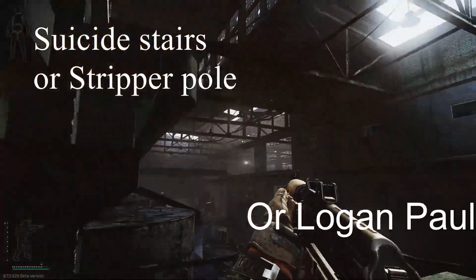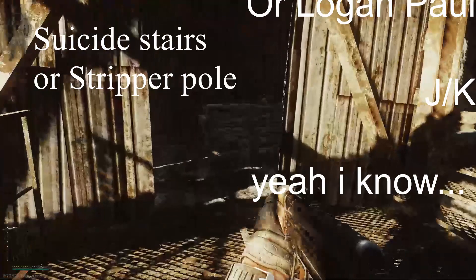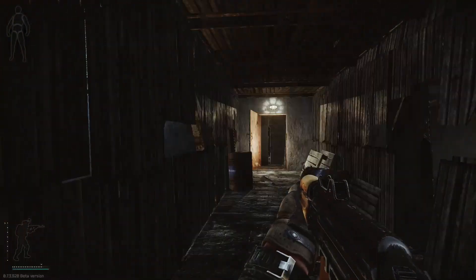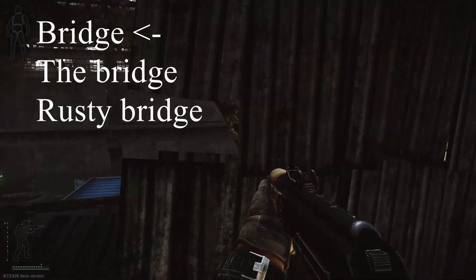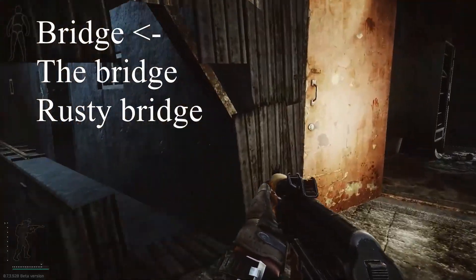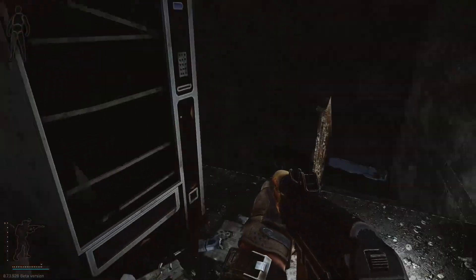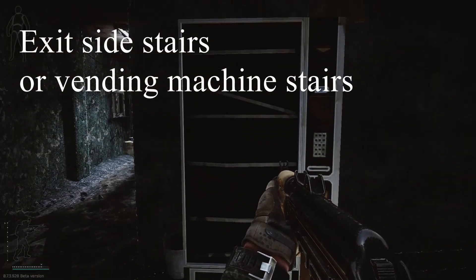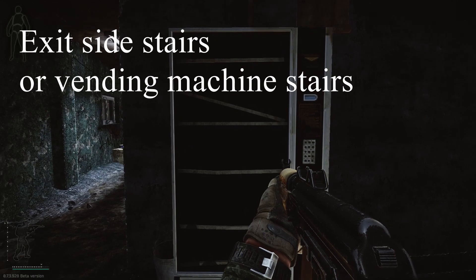These stairs we call the suicide stairs or the stripper pole. This bridge would be what we call the bridge or rusty bridge. This one is the exit side stairs or vending machine side stairs.